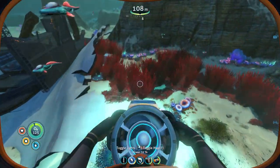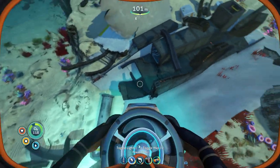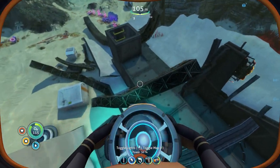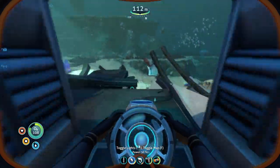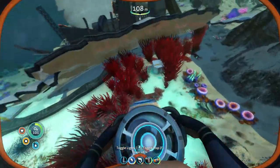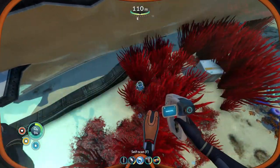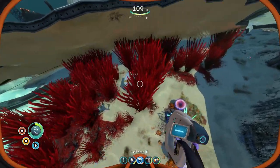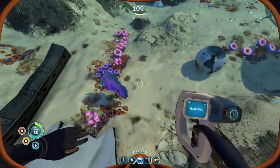Maybe I should have made a second battery — wait, can I actually swap? Oh, I can shuffle around the batteries of things — I can probably just move things from unimportant tools to important tools. That is just a little tube for no reason. What is this — scanner room fragment? No, we have that. That is a weird-looking fish — I don't know if I like it. That was a herbivore. Bioreactor fragment.